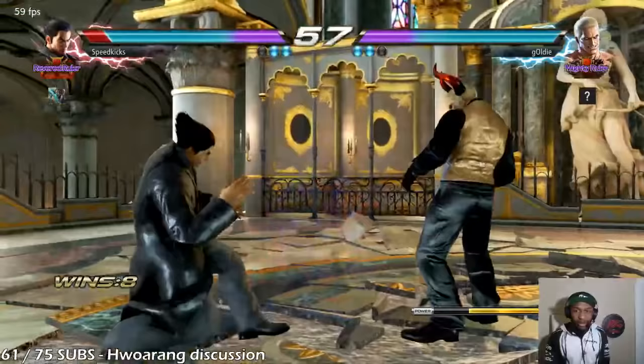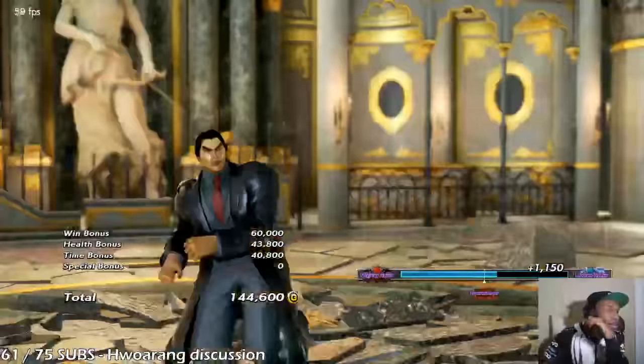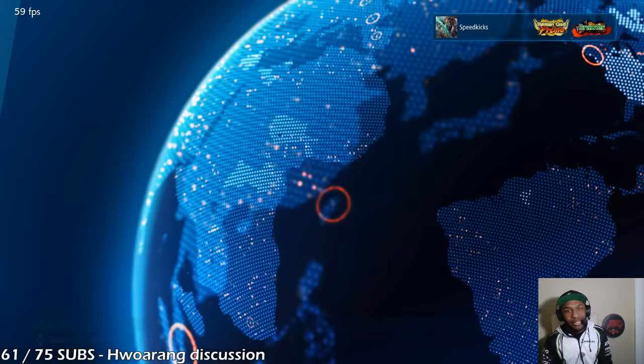How do you handle the situation after blocking Lee's down forward 1? So after you block Lee's down forward 1, he is negative 1 on block.